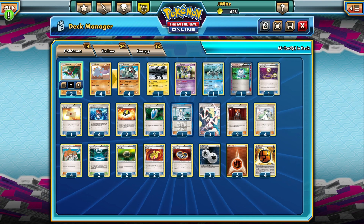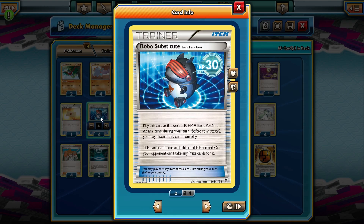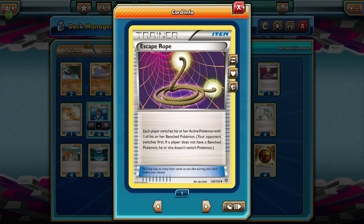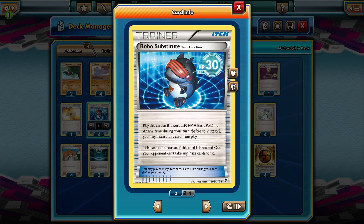The big new change from the Phantom Forces set is Robo Substitute, and it makes this deck even better. You can play it straight to your bench — you can't start with it, but it's a 30 HP Colorless basic Pokémon, and if it's knocked out, your opponent does not get a prize card. That is brutal denial. There are cards like Lysander and Escape Rope that can get around it, but eventually they're going to have to knock them out in the active slot and get nothing for it. While it can't retreat, if your opponent cannot deal the 30 damage, you can just discard it from the active spot. It is four extra turns to survive most of the time, and that is huge.